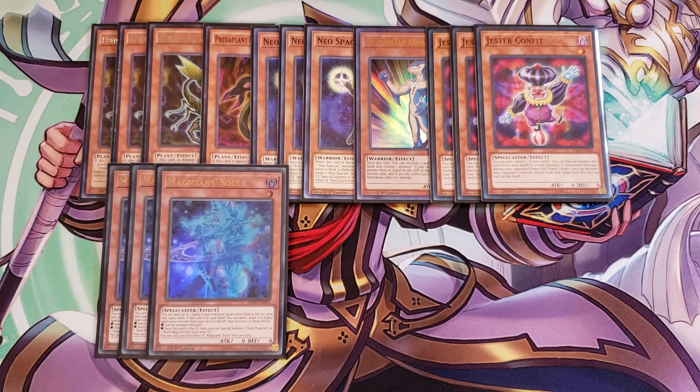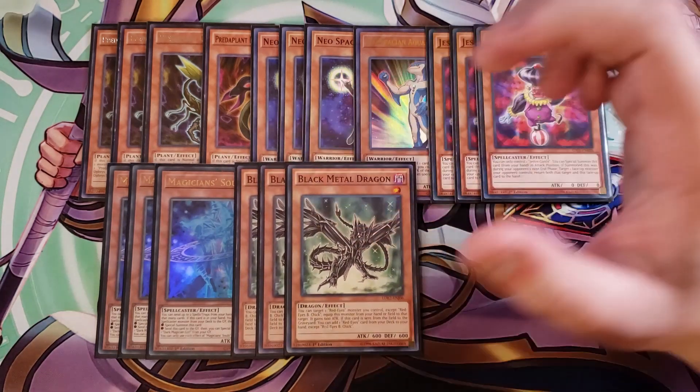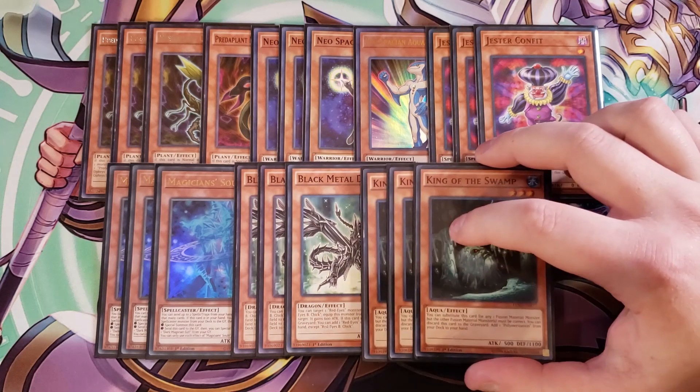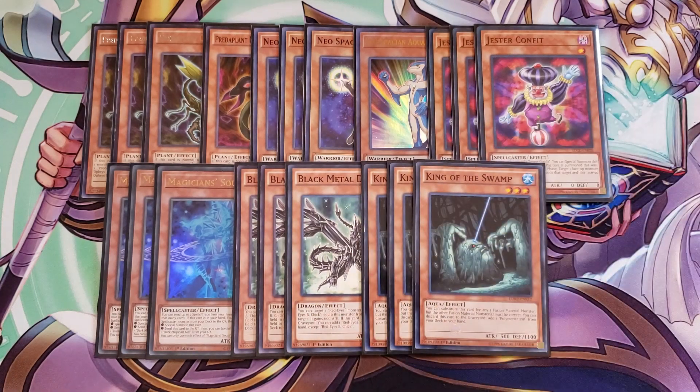We then play three copies of Black Metal Dragon. You can basically link this card away to get a copy of Red-Eyes Insight or Red-Eyes Fusion from your deck to your hand. We then play three copies of King of the Swamp — it can count as any fusion material and you can discard it from your hand to search a Polymerization, which is a great effect.